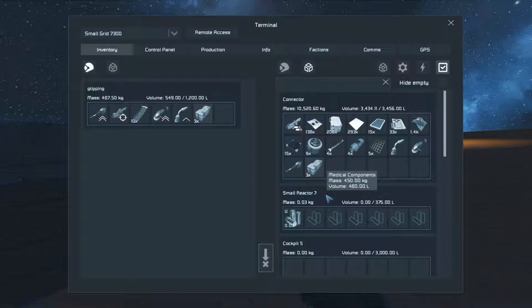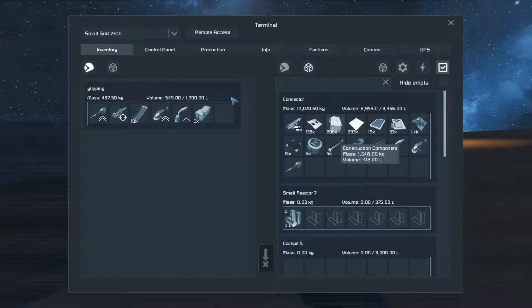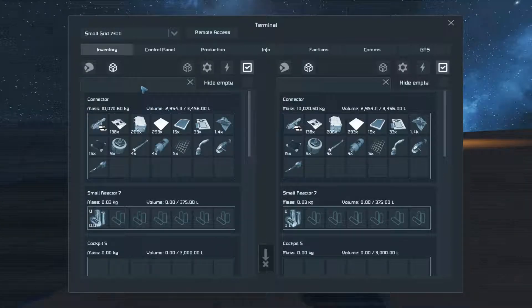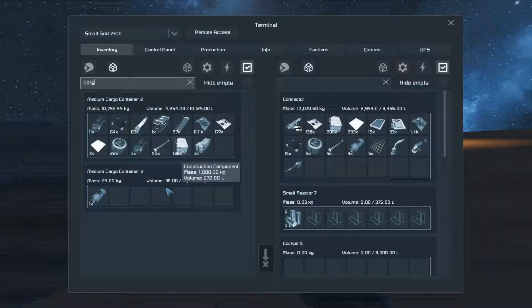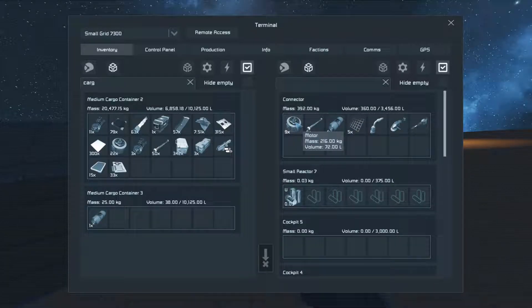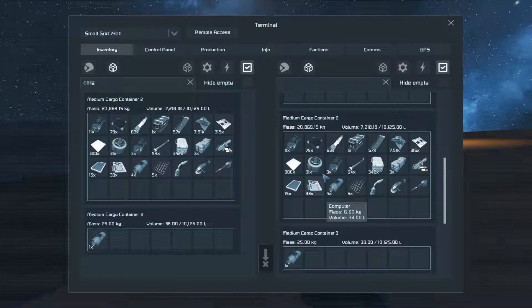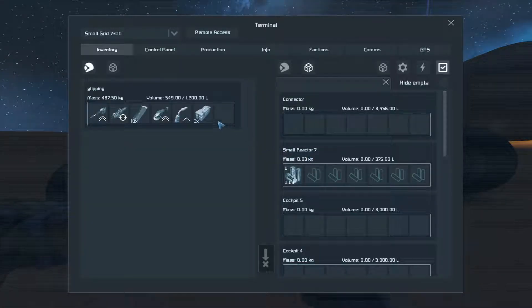Guess we'll have to throw some stuff in the cargo container. I like how this scrap thing here is labeled Mickey's Scrap Delivery, just like the scrap place we passed on our way out here. I just like how they did that. Yeah, I already got scrap from it though.